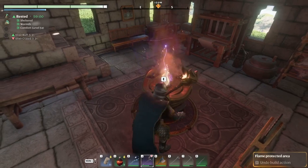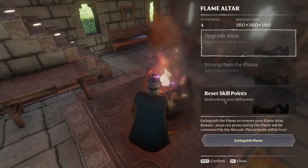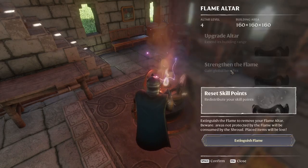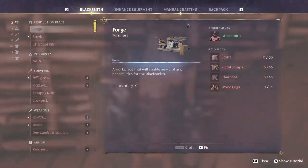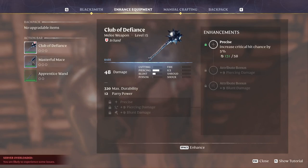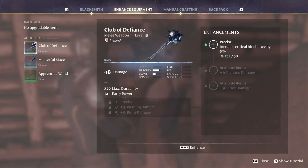Respecking costs 10 runes currently — that's like one piece of gear's worth. You do this at your crafted Flame Altar. When you acquire gear out in the world, you can just go to your inventory, right-click the item, and then dismantle it. It'll give you runes if it isn't a crafted item. These are important, so save them and use them to upgrade weapons at the blacksmith too.